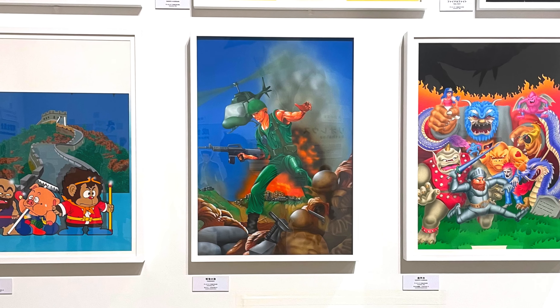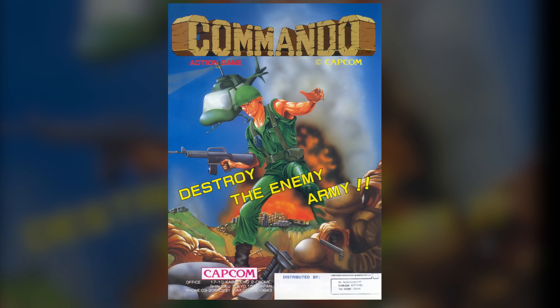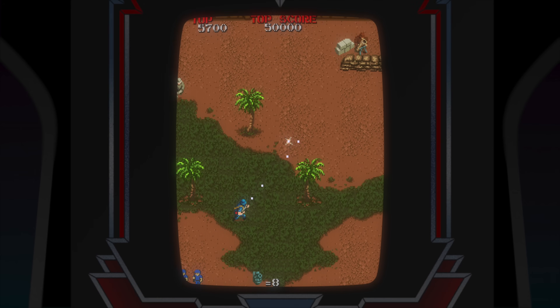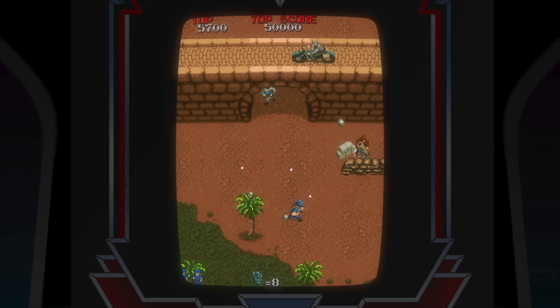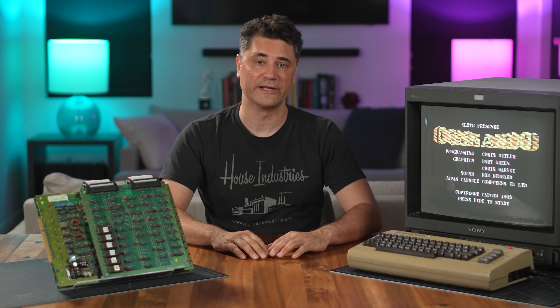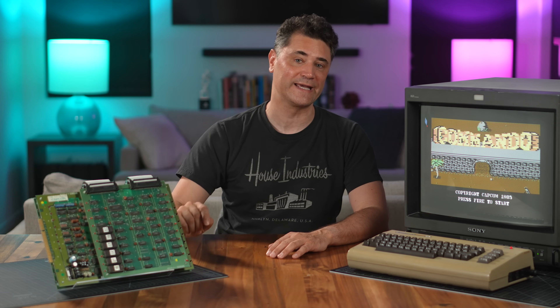To give a quick introduction, Commando was a run-and-gun vertical shooter released by Capcom in 1985. The game was a big hit at arcades and quickly got licensed out for ports to home computers. Writing those ports, though, would have been quite a challenge. This arcade board was designed to play that one game.